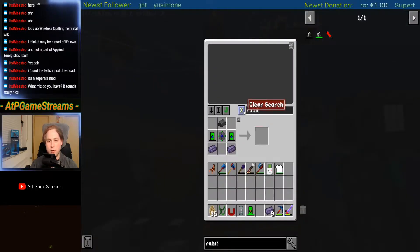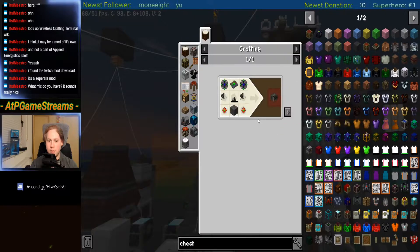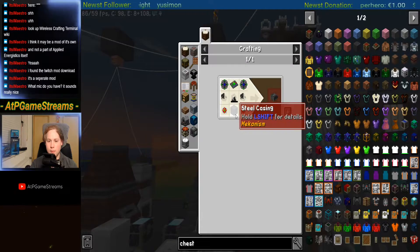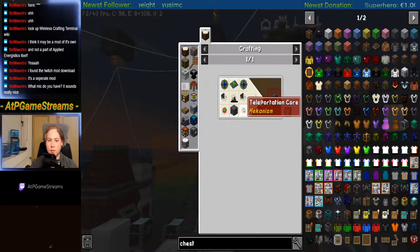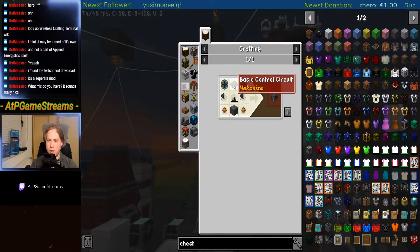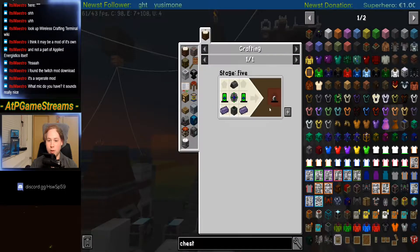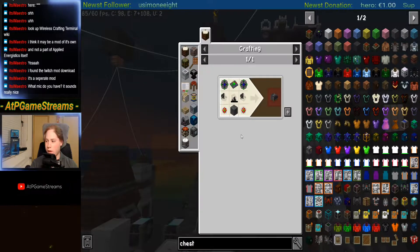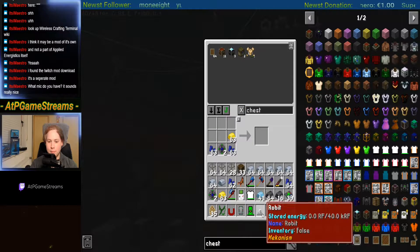We had the personal chest — there it is. I think I have atomic ones. I have this one. This one should be easy as well. Nice, it's going smooth. I have everything except the teleportation cores.